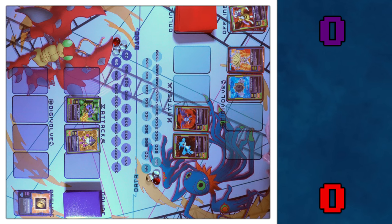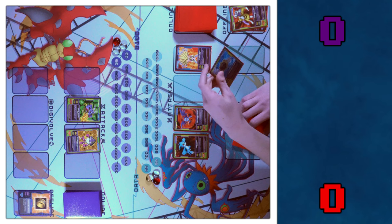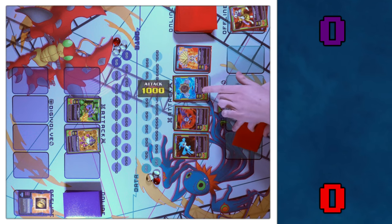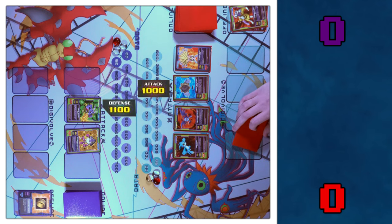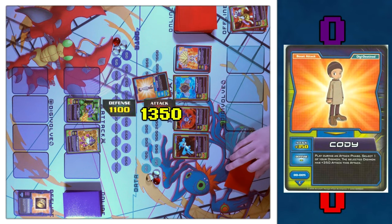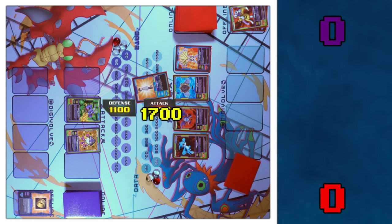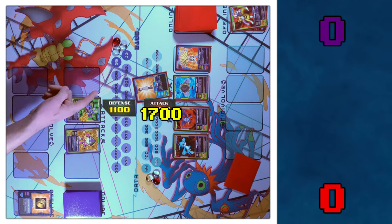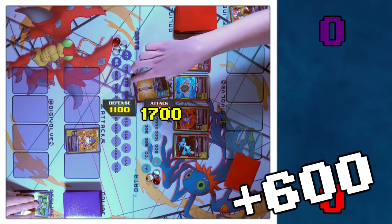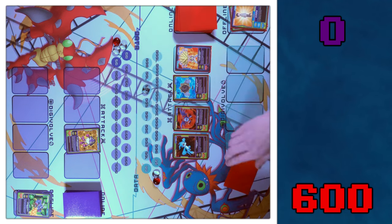Going to the Move phase — let's move both these up. We're going full aggro. I'll attack Hagurumon into Gabumon. I'll use my attack 1,000 against his defense of 1,100. But I'm going to bring out Cody, which is a Digi-Destined that adds 350. Hagurumon also doubles the attack boost, so he's getting 700 — that's 1,700 versus your 1,100 defense, so I get 600 points. We need to get to 7,500 to win.